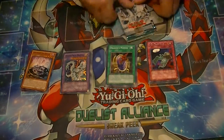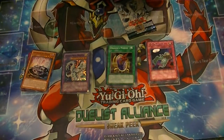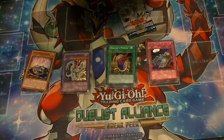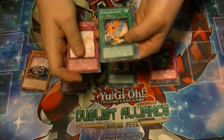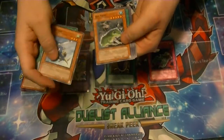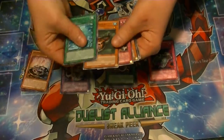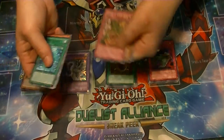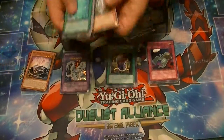Pack number four: got a Rival Appears, Fusion Recovery, Gyroid, Desk Frog, a rare Bubble Shuffle, Tadpole, Prepare to Strike Back, Patroid, and Cyber Archfiend.